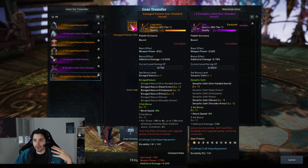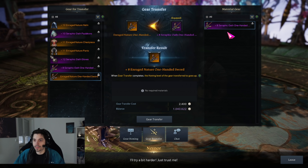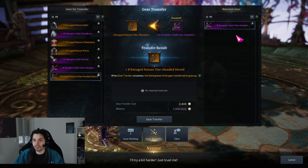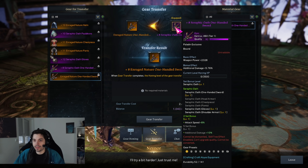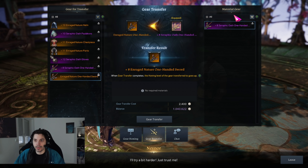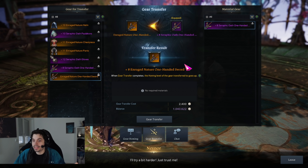I want to transfer onto my new legendary sword that I crafted after finishing an abyssal dungeon. It automatically shows what materials I need, and for a fee of only 2,400 silver I get to copy all of my enchanting onto the new sword. Obviously the old one will be destroyed, but we don't need it anyway.